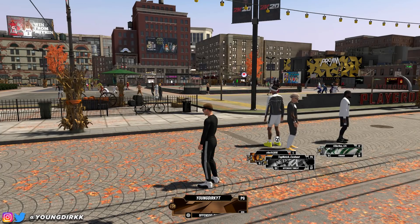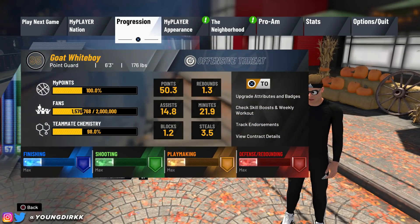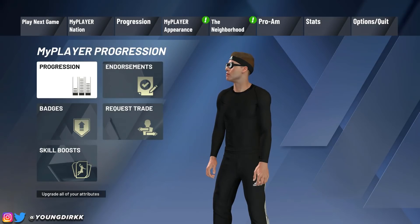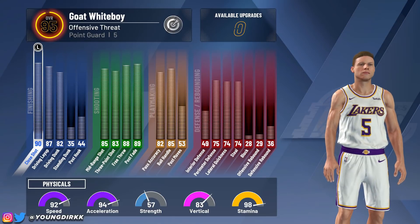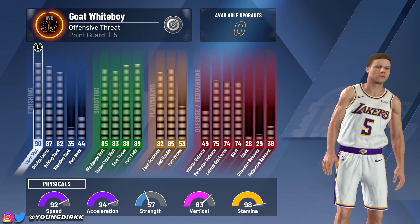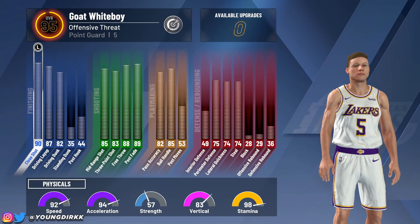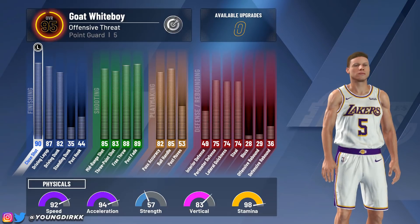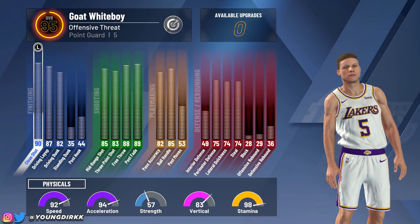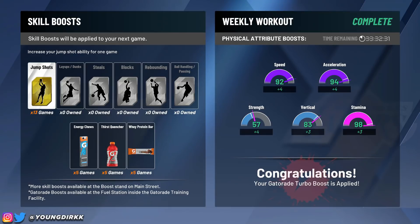I'm only at 95 right now — I've got to get to 99. I just wanted to show you guys the build. Just add plus 4 to all the attributes. So: 91 driving layup, 86 driving dunk, 87 open shot three, 89 mid-range, 89 ball control, 79 steal, 96 speed, 98 acceleration. This build is godly — it can literally do everything you need. The only downfall is he's a little short. Make sure you do the Gatorade boost to get that plus 4, so you can get that 96 speed and 98 acceleration. Let's get right into the build tutorial.